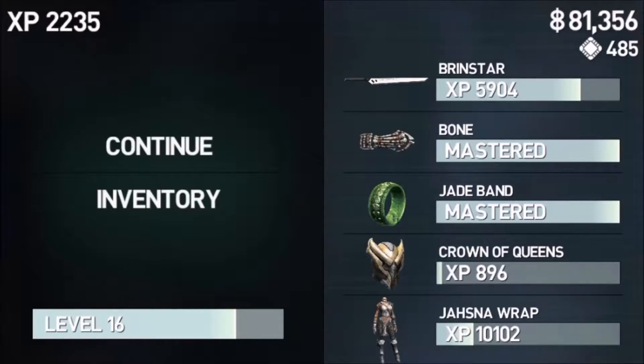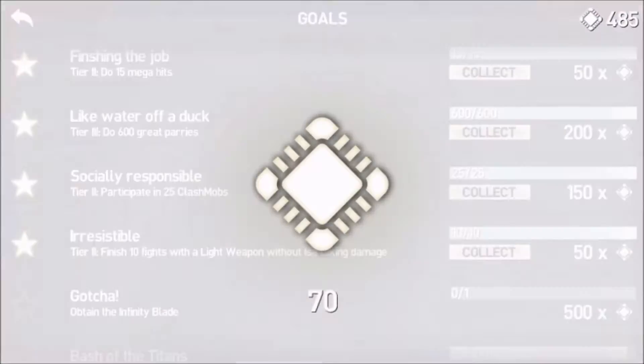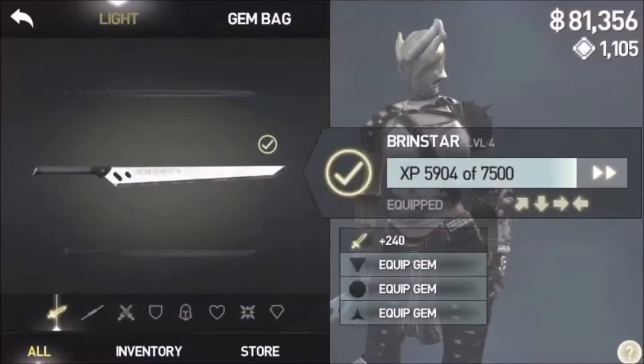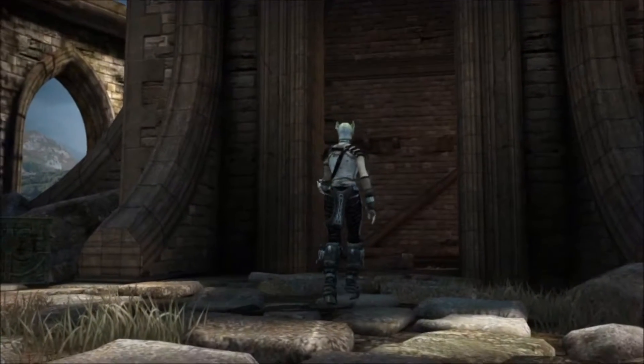We got the Irresistible Tier 2 — that's gonna be good for some chips hopefully. We can get our hands on a large chest this time! Oh, we have so much — 1,105 chips, get out of town dude! That's awesome — that's two large chests. So that'll probably be next episode.